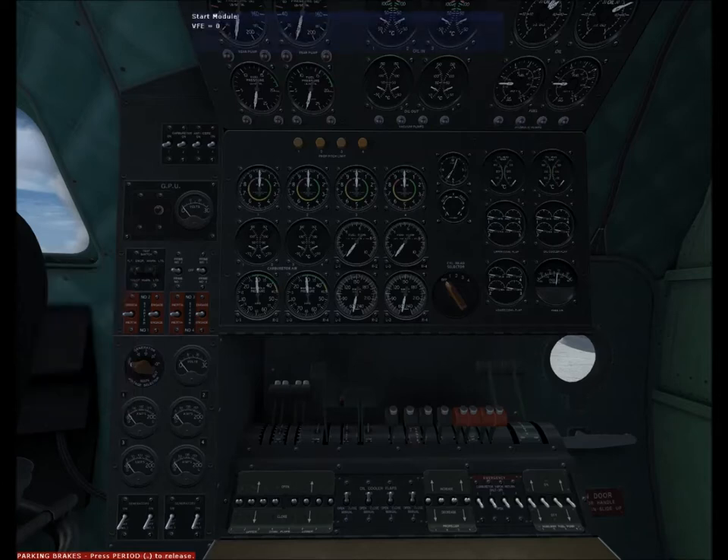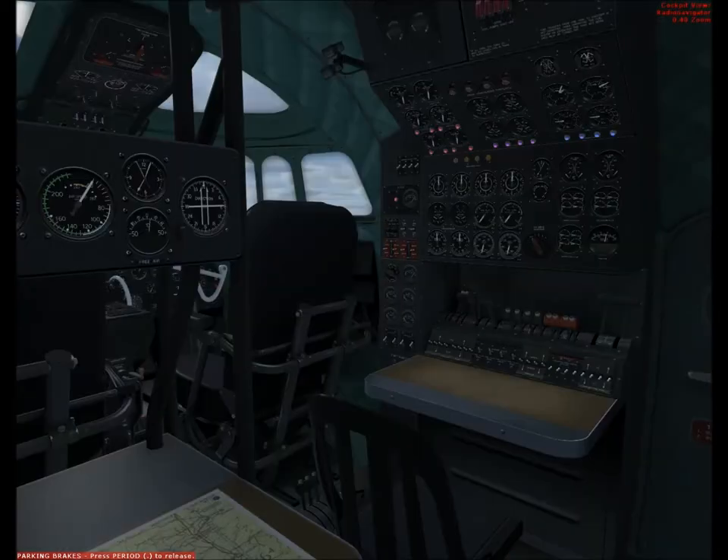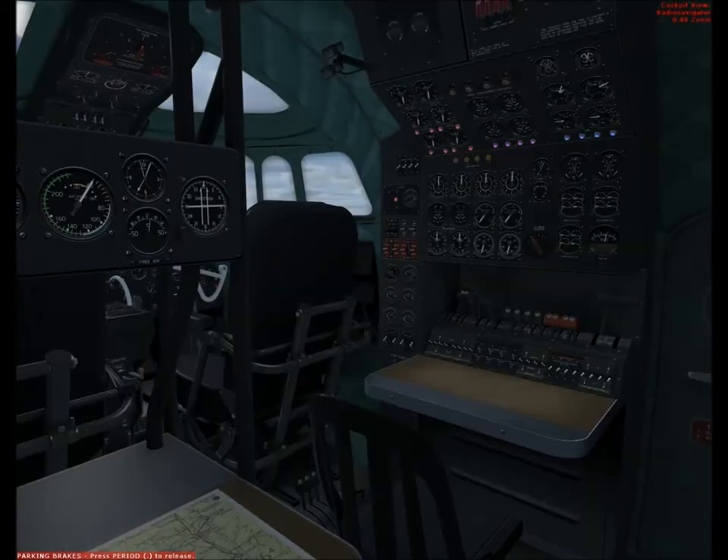Preparing for engine start, Captain. Turning on the battery and GPU. Wing lights — on. Tail light — on. Beacon — on. Avionics master — on. Magnetos — off.